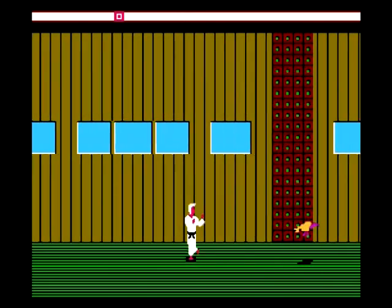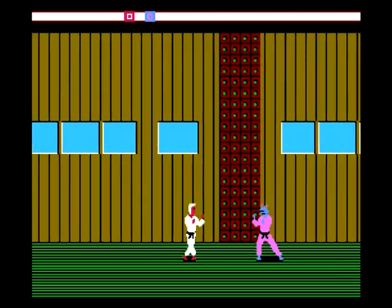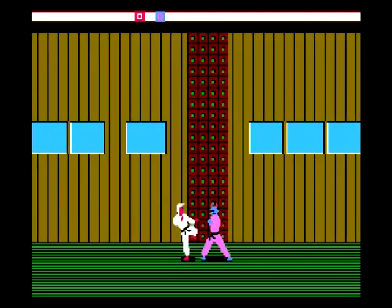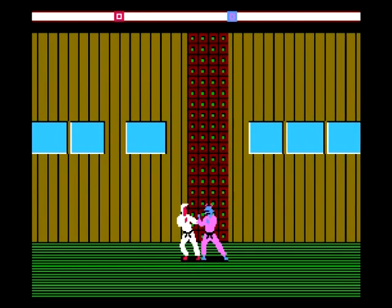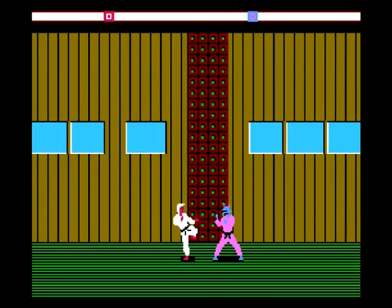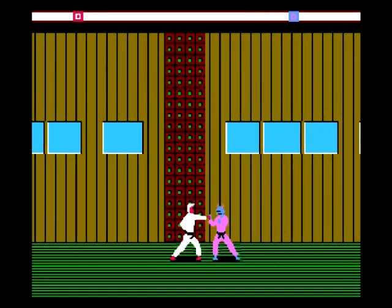This Famicom version of Karateka has a punch button and a kick button, which means attempting to attack your opponent is much easier and the controls more or less work the way they're supposed to. Using the buttons in conjunction with the directional pad allows you to target and attack different parts of the body much more easily. Collision detection is not the greatest, but it works well enough and is certainly more functional than that other version.